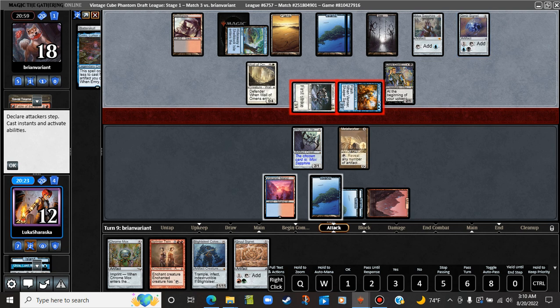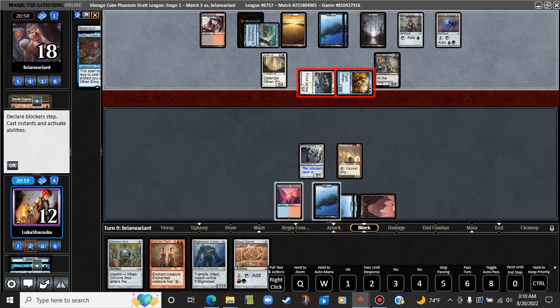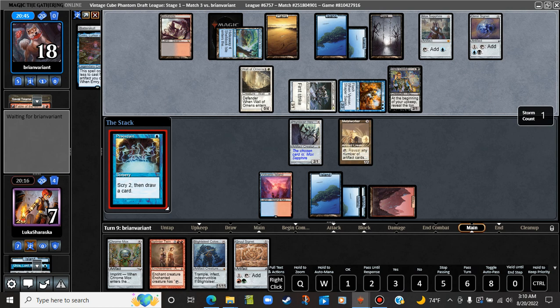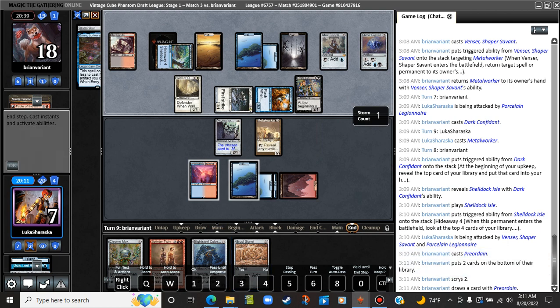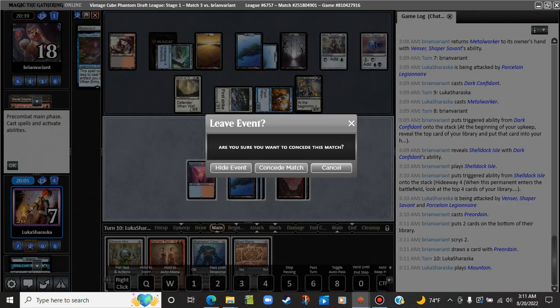I have something here that punishes us for not blocking, or for blocking the Venser. I don't know. Okay, but I think we're fine if we go to seven. And start a Splinter Twin too — whoa! Doesn't really do anything. Preordain? That's fine. Not ideal, but it's better than a spell that actually does something. What do they do? Two cards on the bottom. True card. Okay. Well.